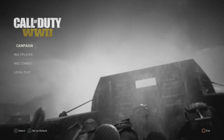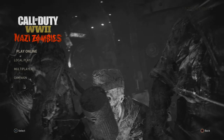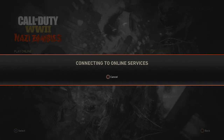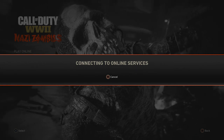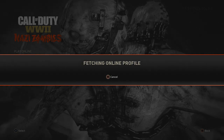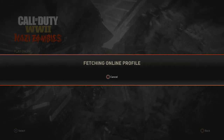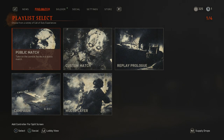Greetings Zombie Slayers, Slippery Jim here with my solo high-round strategy guide for the new Call of Duty World War 2 Nazi Zombies map, The Final Reich. I'm going to be taking you through the full gameplay from round 1 through to round 30, so newer players can see how you set up every step of the way in real time to get to the high rounds, in the fastest, most efficient way possible, with tips and tricks explaining the differences with this new Zombies mode from Sledgehammer.